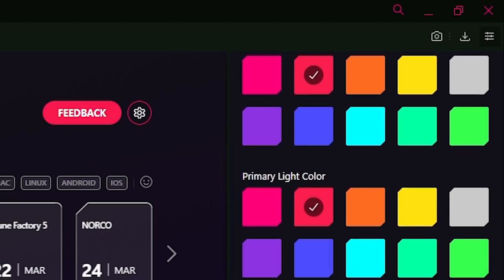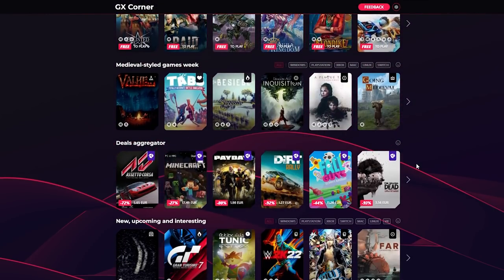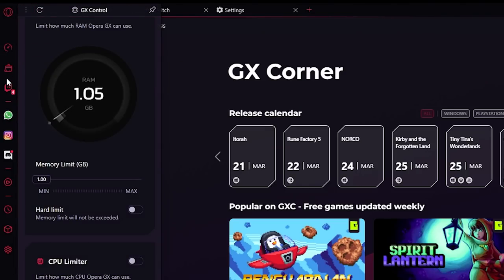Today's sponsor is Opera GX, a web browser made for gamers — that's what they told me, probably because it has RGB and the GX Corner which lets you in on the latest and greatest upcoming releases for free and paid games. But in reality, this is the most feature-packed web browser on the market, while being the lightest on resources.